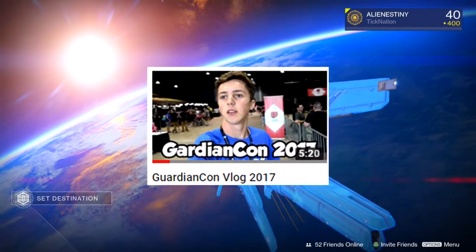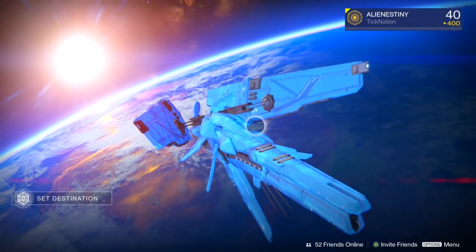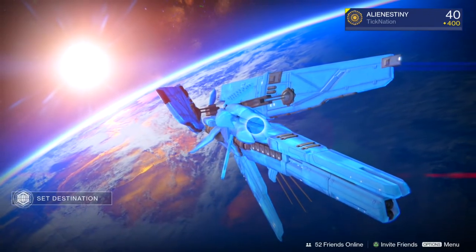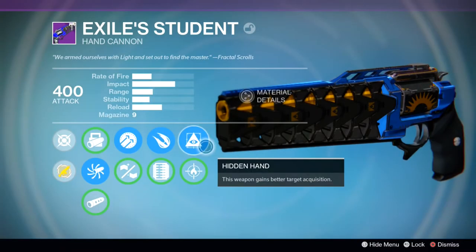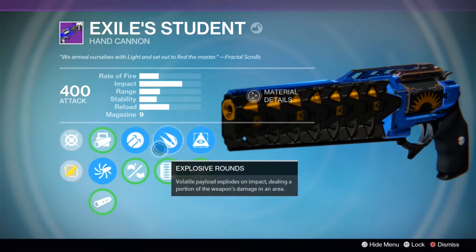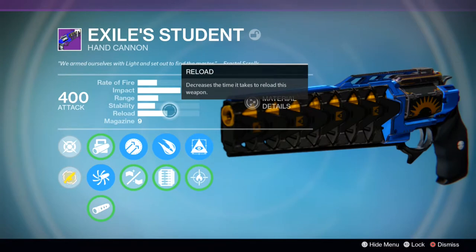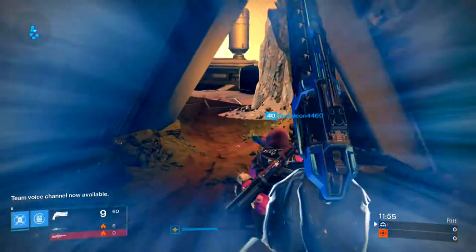We're back from GuardianCon — I was gone for two weeks, not only for GuardianCon but I also went to Georgia to visit some family. Two weeks I have not touched this game or pretty much any electronics other than my phone. In this video we're gonna be using the Exile's Student hand cannon from Trials. I really haven't heard of this gun, so I don't know how I'm gonna title this video. I already finished recording and there's no face cam, so sorry for that. Hope you guys enjoy the video — let's go. Starting off here on Black Shield.